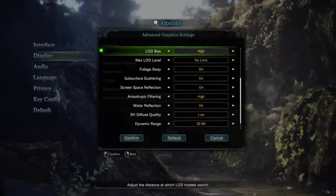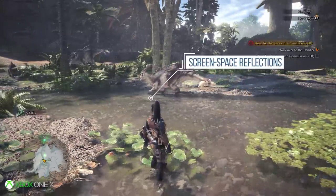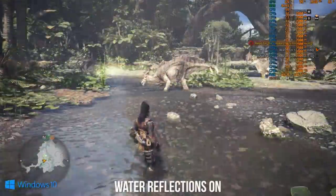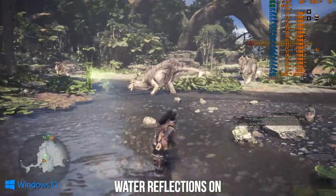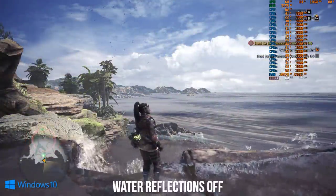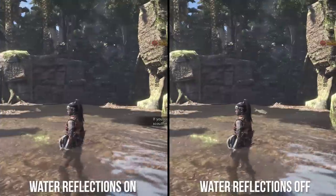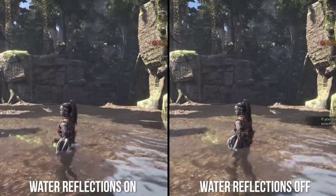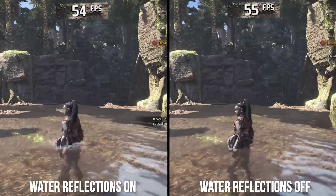Moving over to water reflections, we have a similar problem to textures. Xbox One X wins here — on console, screen-space reflections can be found across water surfaces, giving really nice local reflections for monsters walking through them. On PC, the water reflection setting does not affect SSR on water at all; the only thing it seems to do is change the color of water as it approaches the skyline. So I'm going to assume it's currently broken. Even so, changing from on to off still saw a 2% negative difference in frame rates.